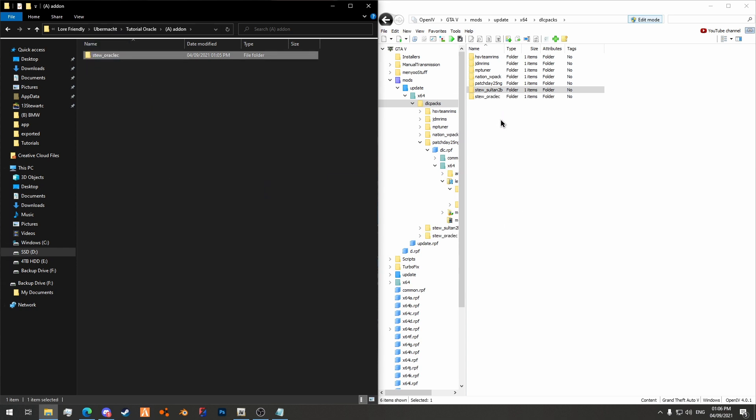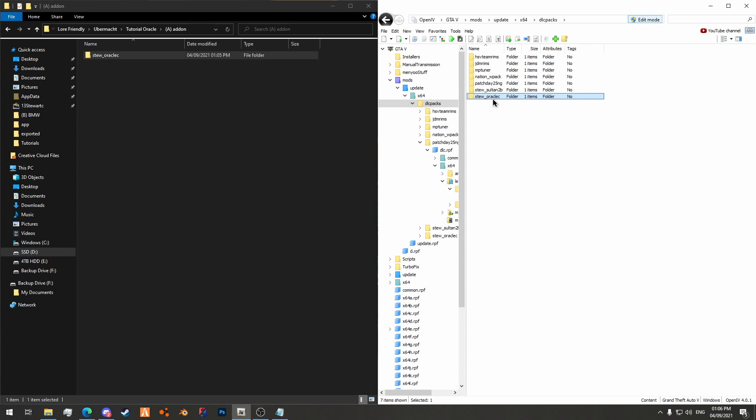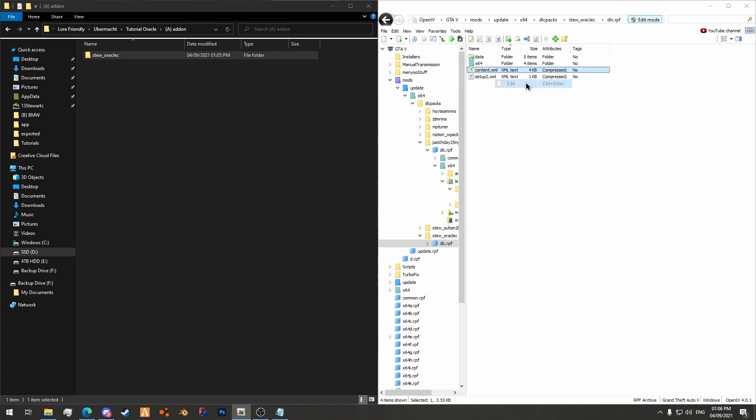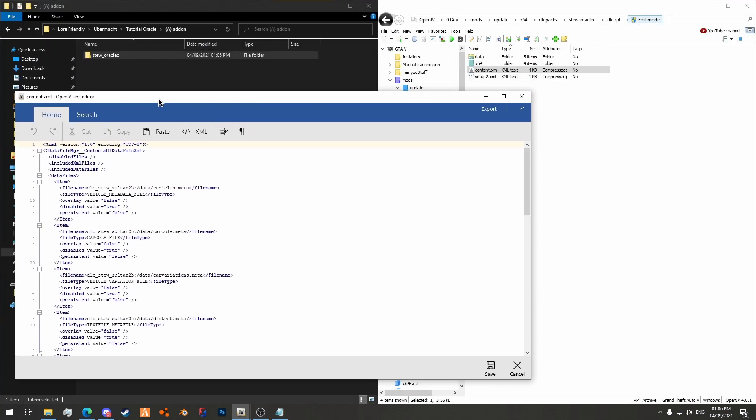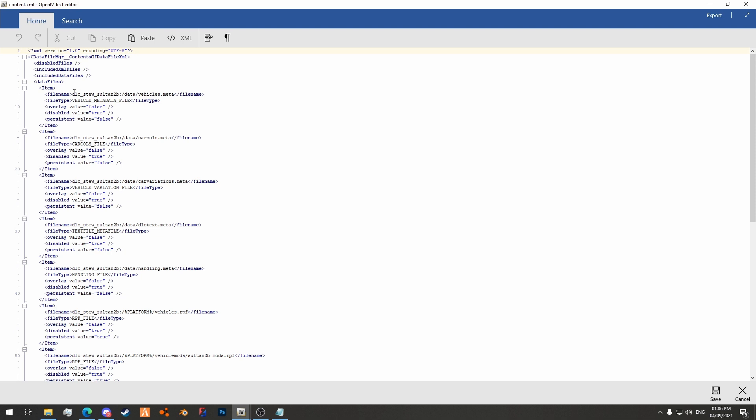I will drag and drop it in here, then copy the name — stu_oraclec — and go inside the addon, the dlc.rpf, then content.xml and right click to edit it. You have to make sure edit mode is active in OpenIV, otherwise you won't be able to edit these files. You can see here the filename is stu_sultan2b. I want to replace stu_sultan2b with the actual name of the addon, which in this case is stu_oraclec. Once I've done the first one I can copy it and paste it to all of the other slots.